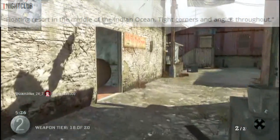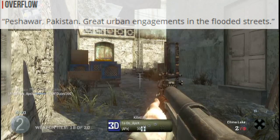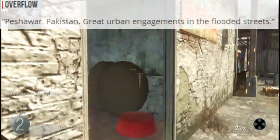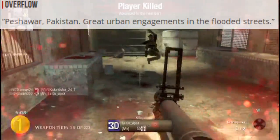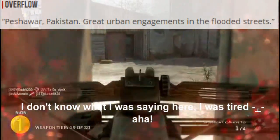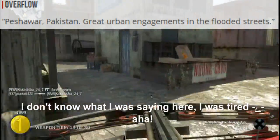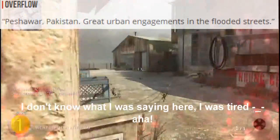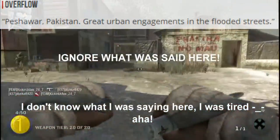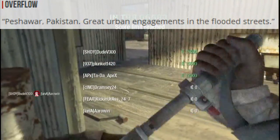We have Overflow — Peshawar, Pakistan. Great urban engagement in the flooded streets. I don't think they'll make the streets too flooded, because maybe they might make your character able to swim in Black Ops 2, but I don't think they will. They probably will have the water at least up to your knees or something. But anyway, Overflow is Peshawar, Pakistan — great urban engagement in the flooded streets. You guys can think whatever you want about that map.